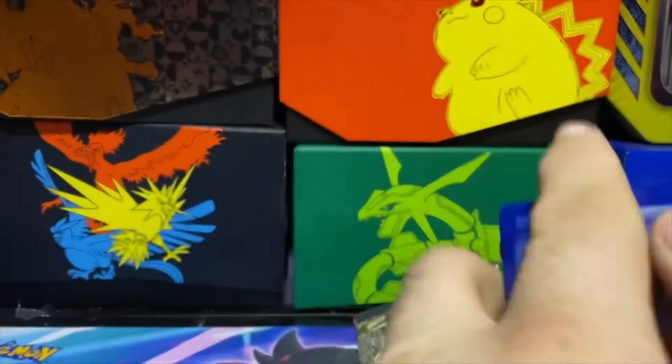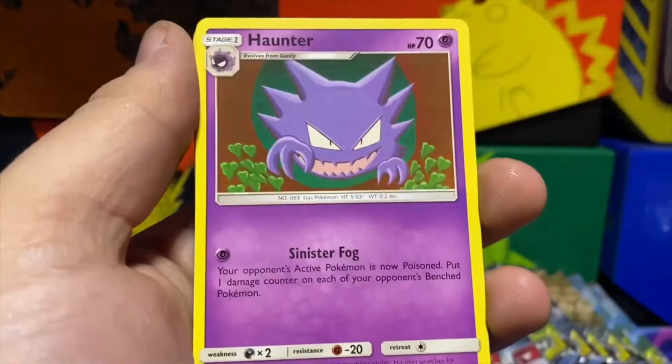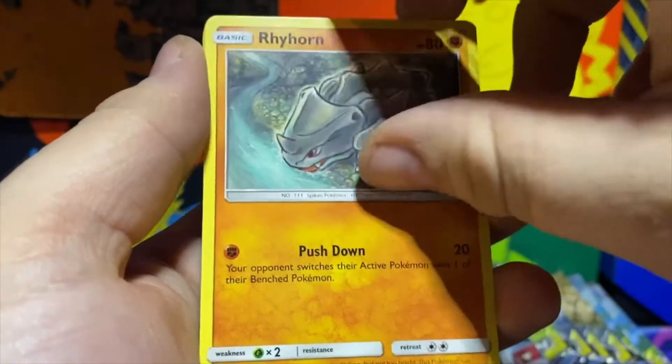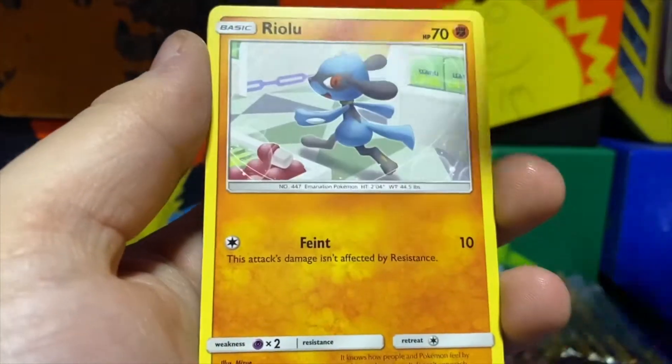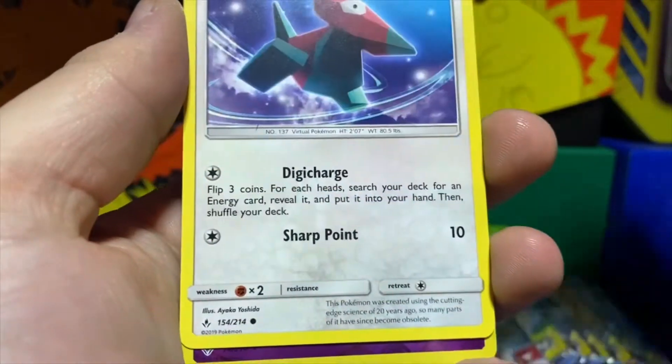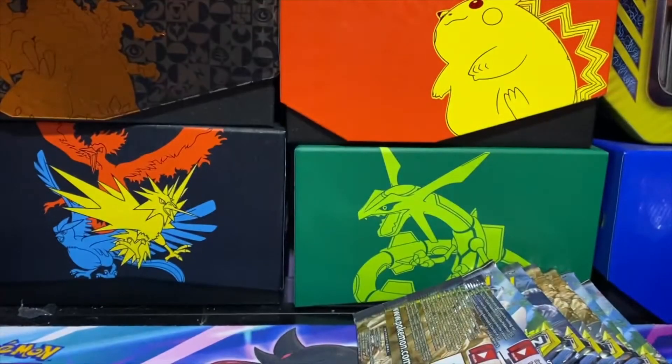Goldenrod Gym is our reverse and a Hypno regular rare. Still some cool cards in this set though. Fairy Energy, Dusk Stone, Haunter, Lieutenant Surge's Strategy — after a while you start seeing all of these cards repeat. Porygon, Wheezing, Incineroar reverse, and Croconaw. Yeah, this set is 214 cards so it's a pretty big set — we're seeing a lot of three-peats already.